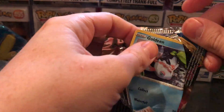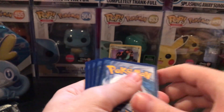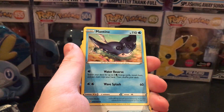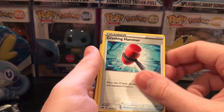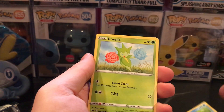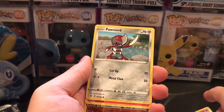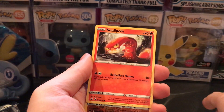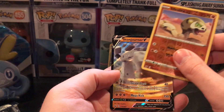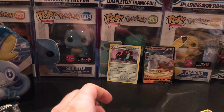Some packs are just super easy to open, some are not. Cards from Sword and Shield: Dark Energy, Mantine, Crushing Hammer, Switch, Goldeen, Roselia, Gastly, Fanfurnace, Sizzlepede, Reverse Holo Silicobra, and a Stonjourner V. Not bad.